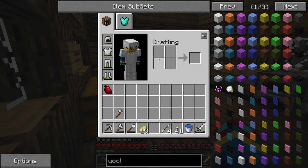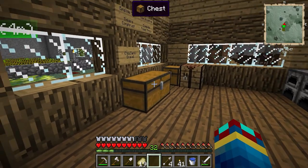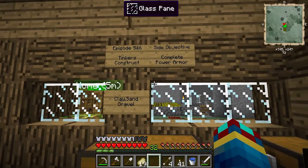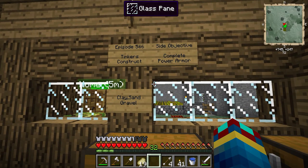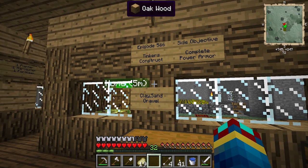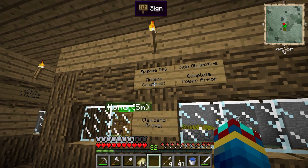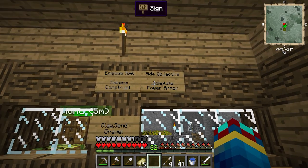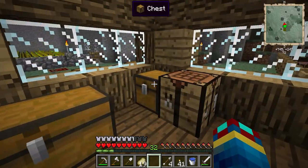We're doing all right in the series now. What we've got here — once we get our house fully done we're going to make a board of objectives. This episode we'll try to complete the Tinker's Construct, and our side objective is going to be to complete the power armor.